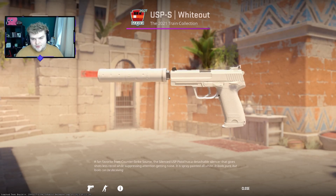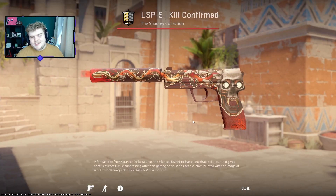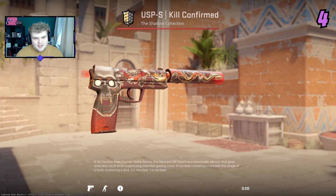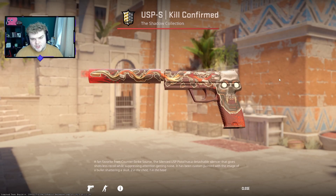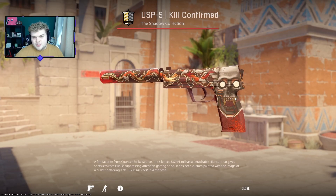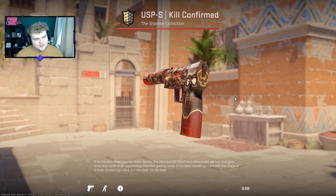If you do the right sticker craft on the Whiteout, it looks impeccable in-game. Another one that's managed to jump into my top five is the Kill Confirmed — when I posted the shorts about this, you guys were shocked I didn't have it in. Now it is in number four. I think this design has always been very strong, and with the recent changes and the shuffles of CS2 and everything that comes with it, I'm now a big enjoyer of this.